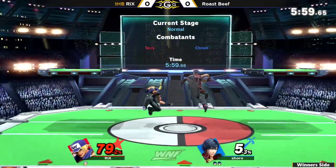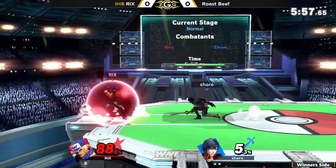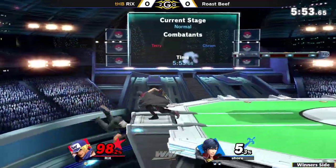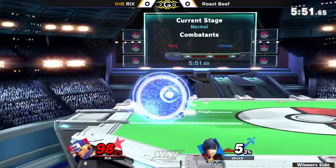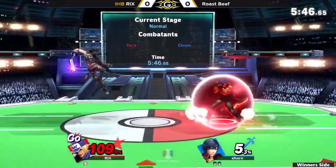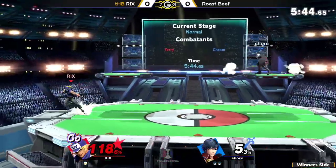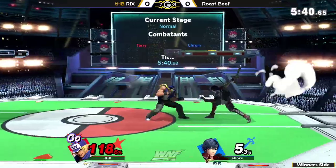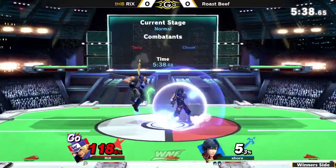I guess even in this game, Mac and Terry are similar in that they have options offstage, but they're not very good. At least Terry has mix-ups — he can backwards side B and then... I don't know if he can backwards side B into forwards side B and then use the up B. Because I know he can do one or the other and then up B, but I don't know if he can do both.